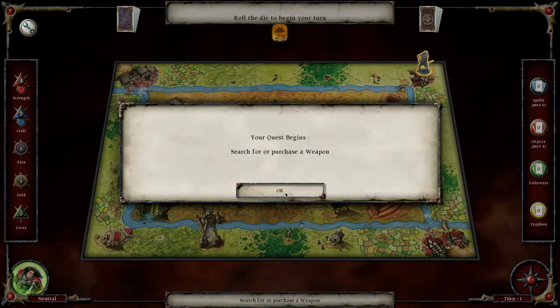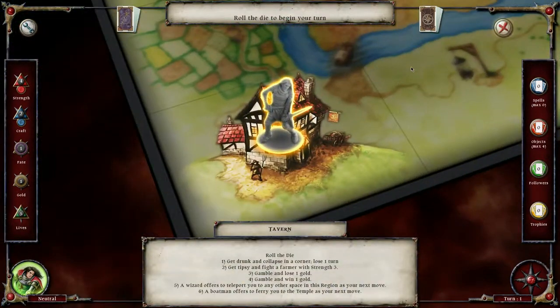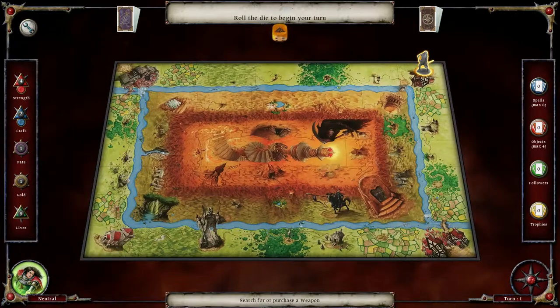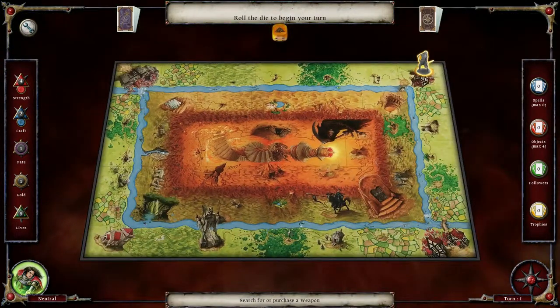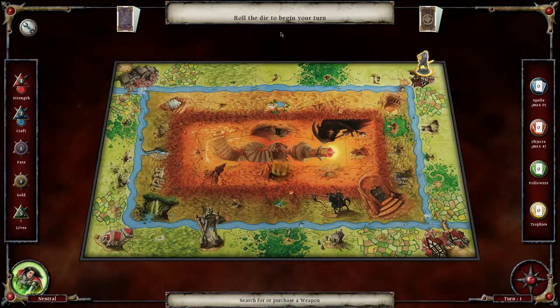Your current objective is shown at the bottom of the screen. Move around the board by rolling a die and complete your quest in as few turns as possible for a high score. The quest is to search for or purchase a weapon. There's a tavern - roll the die, get drunk and collapse in the corner, lose one turn. I can see a village up here with a blacksmith to purchase swords - that's where we're gonna head.